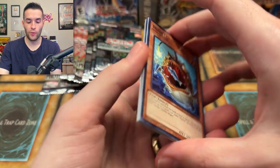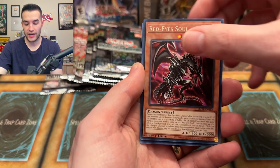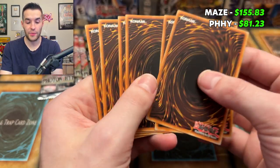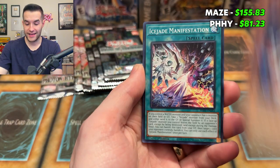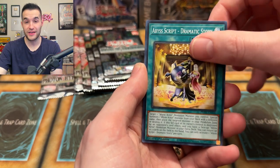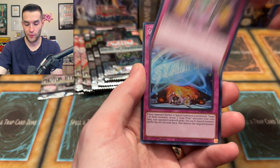Eight more packs - coming down to the very end. What will this battle end up like? Nimble Angler, Rikka Petal, Overload Fusion, Red-Eyes Soul, and Solemn Judgment - that might add value. In the pre-sale these might actually be money since it's a day away from public opening. The Triple Tactics Thrust might be enough to actually carry Photon Hypernova past that advantage.